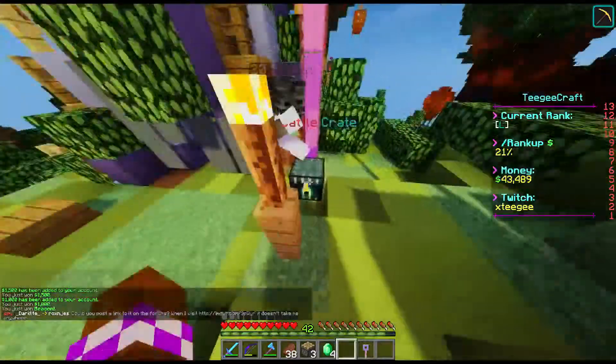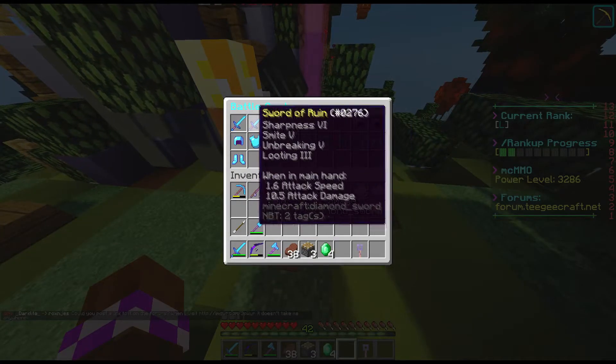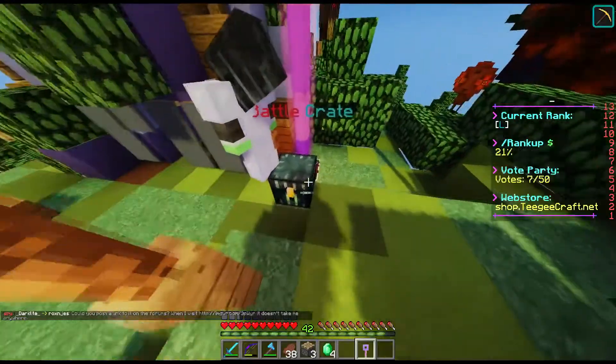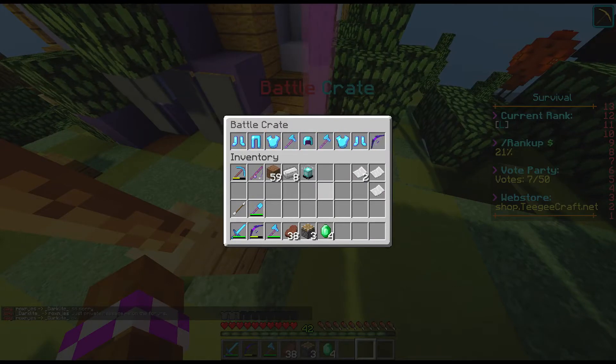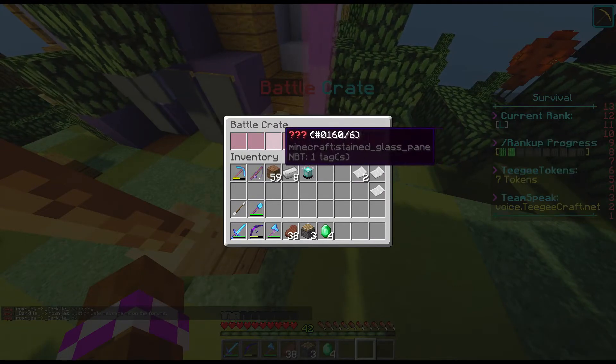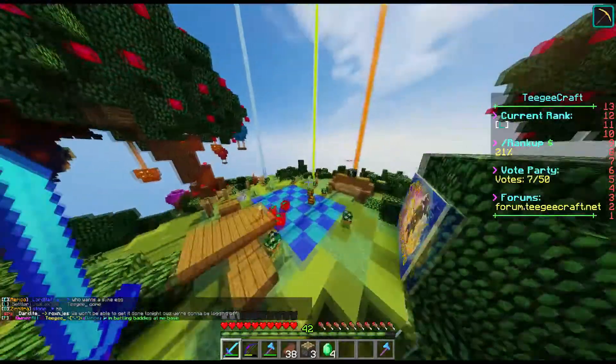Now, the Battle Box crate — it's different; you get one piece of armor or an item. I got the Death Dagger — I was bleeding four, and then I dropped it in lava. I remember that — you're so dumb! I got the Smasher from the next one.